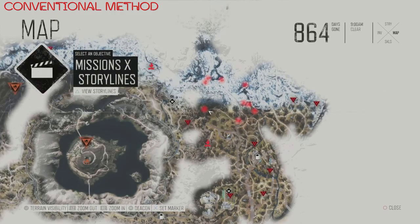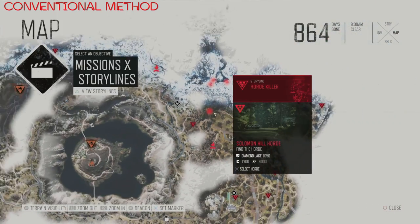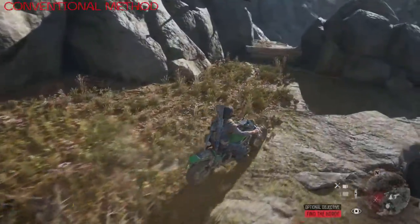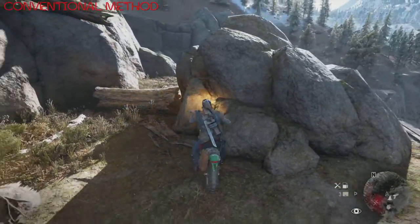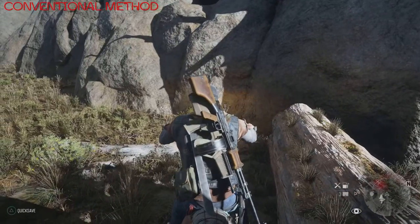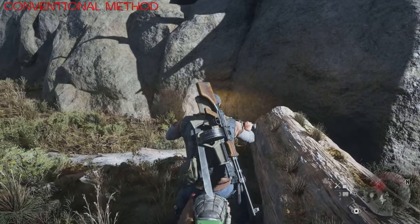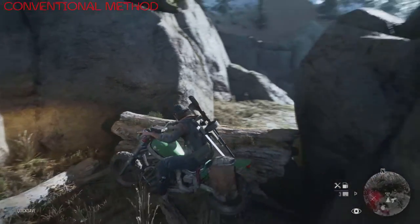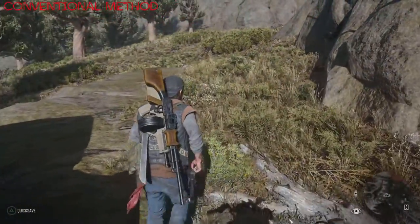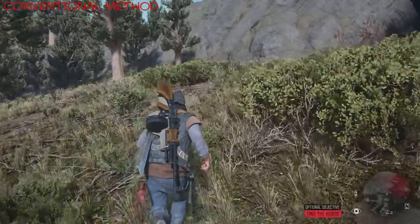As always, I like to start with what I call a conventional method — a way that most people would normally look to take out this horde. But this one, as with some of my conventional methods, has a twist. It's basically just the position of this bike. You can't stop the entire horde from getting past this log by any means, but by positioning the bike in this manner and then positioning myself behind the bike, you will pretty much stop any of the horde getting over to you if they're in small enough numbers.